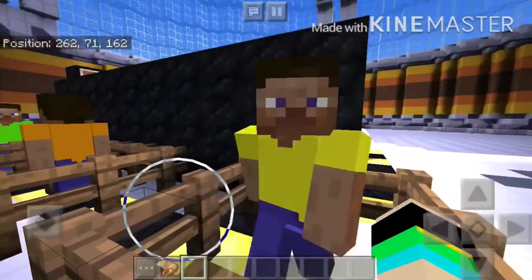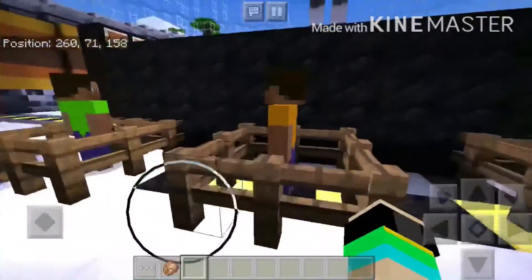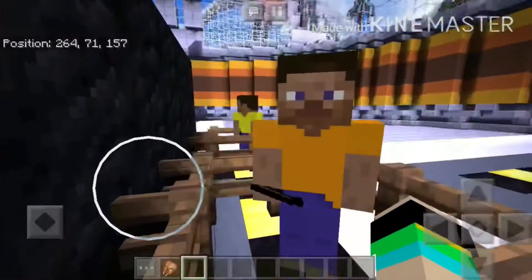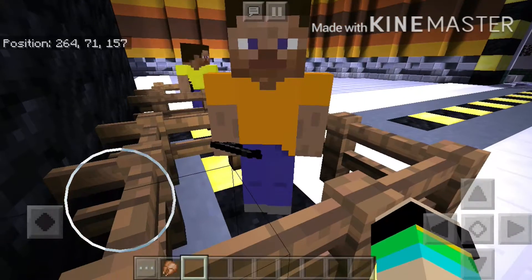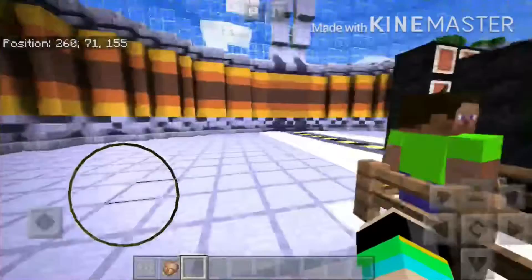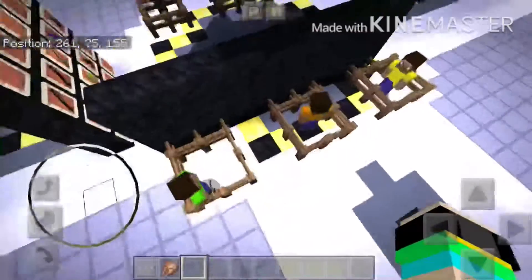I'll show you the survivors. Here's one that has a pistol in his hand with a cool yellow shirt. Here's one with an orange shirt with a mag — a minigun. And there's one with a cool green shirt holding that big gold gun — that one is really really strong.